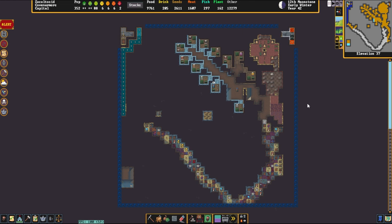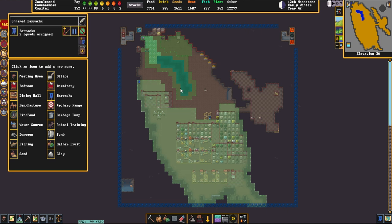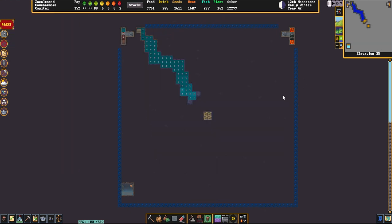As we move down through, we've hit an area that was full of water at one point — an old ore vein, which now is where they grow their resources. And you can also see down here that we have a barracks, as well as an area designated as a water source and, of course, animal training.